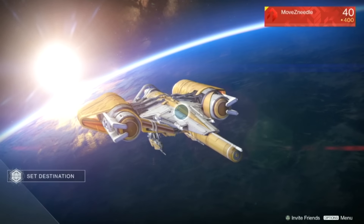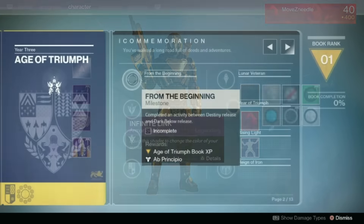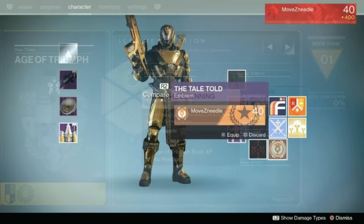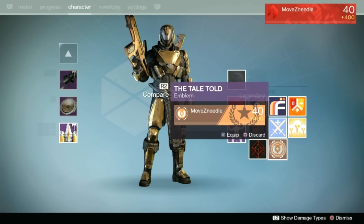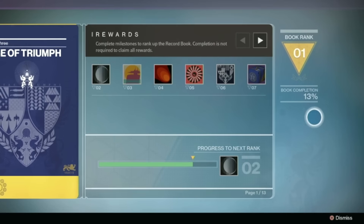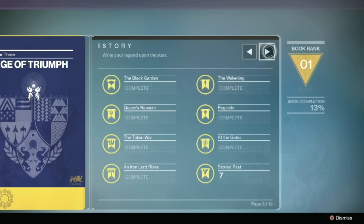That brings us to the detail that you won't need to complete every single milestone to get all of the rewards. Of course, to get an emblem like Aprecipio, you will have had to have been there during the first three months between Vanilla and Dark Below. But even without that, you can still get up to rank seven and get all of the rank up emblems, which was a great move on their part. There were a ton of really interesting milestones to go over, and I'll save that for a future video where we can go into much greater detail.